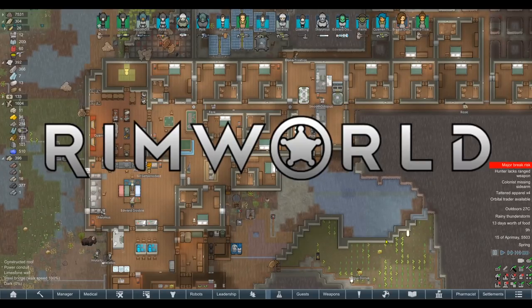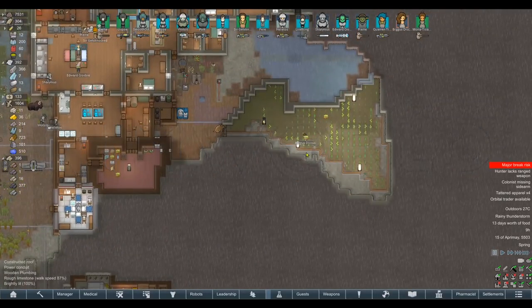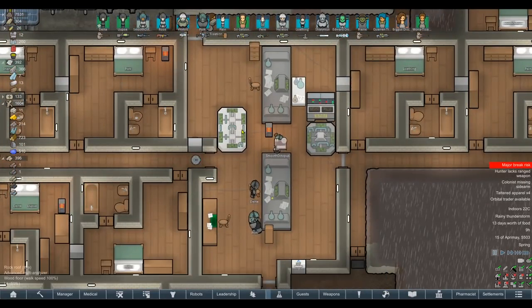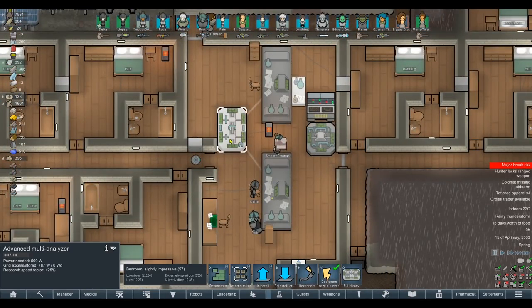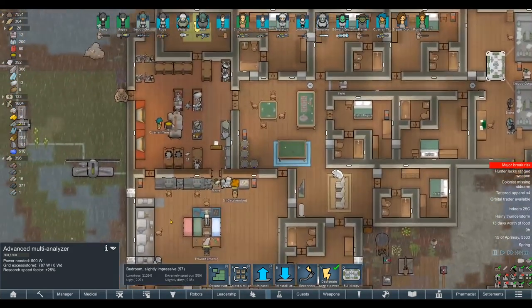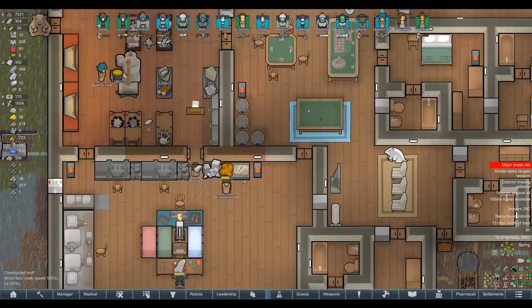Welcome back everybody to RimWorld. Yesterday we made some pretty incredible progress when it came to our luxuries in the base to some extent. We're almost ready to finally kickstart these irrigation sprinklers. We churned out a whole bunch of tech points yesterday, right up to advanced multi-analysers with those tech profs. We're churning out beeswax statues that apparently give a load of beauty bonuses.